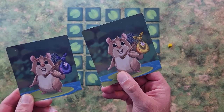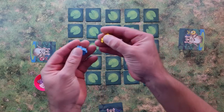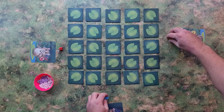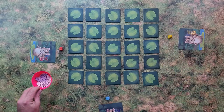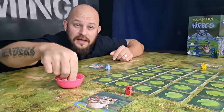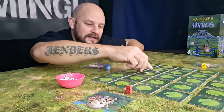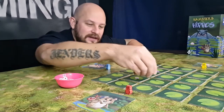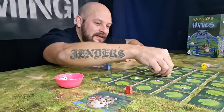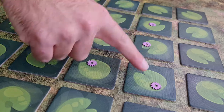Each player picks up the little hamster that corresponds with their player color. The flowers are put in this neat little bowl by the side. Now we need to put some flowers on some of the lily pads. Depending on how big a grid you have, the pattern will look different, but for up to four players, this is the pattern.